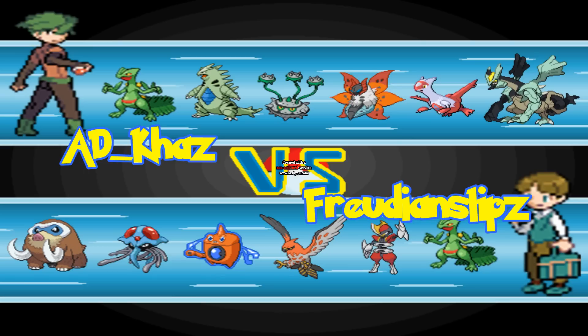His Talonflame is really his only big threat, but Tyranitar can take care of that as well, if he doesn't U-turn on the first turn. And those Stealth Rocks are going to be huge — they'll do a lot of damage to that Talonflame, and break that Mamoswine's Focus Sash if it has one.